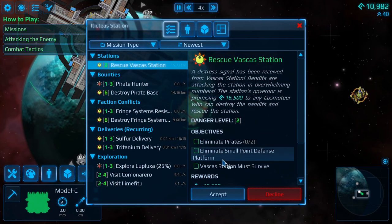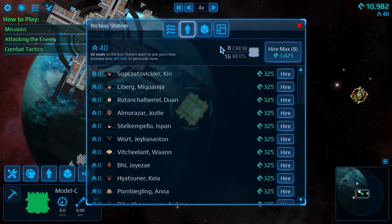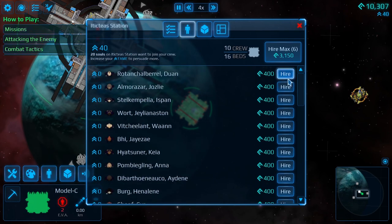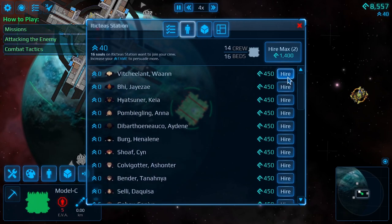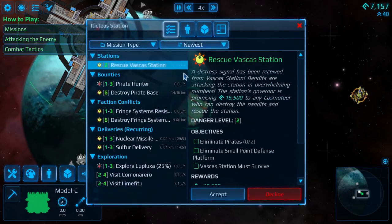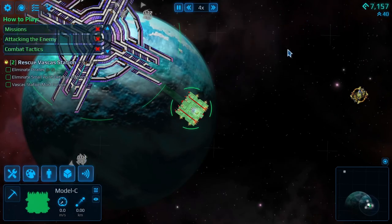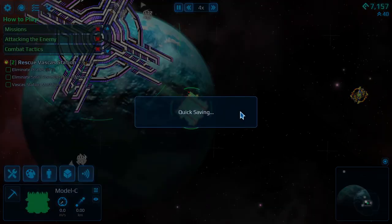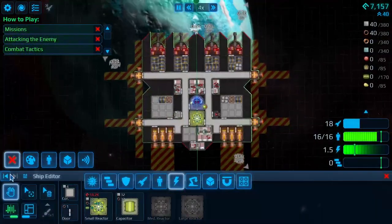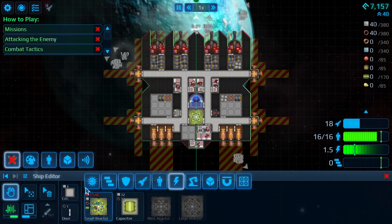Let's attempt this level two station rescue. Oh wait, we need more people. Let's just hire these guys. We'll accept that. Good — auto save. We'll do a quick save just in case. I think we have everybody. Yeah, look at everybody hanging around in their beds. Let's take this down to normal speed.